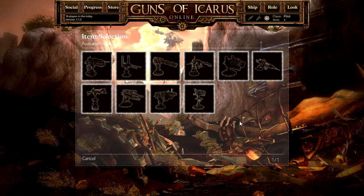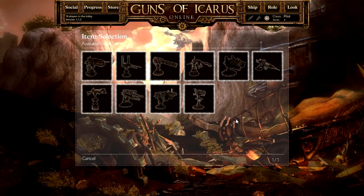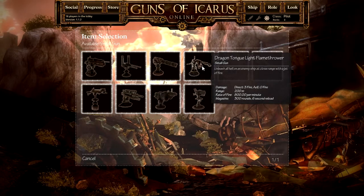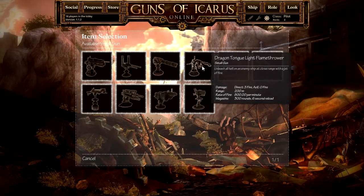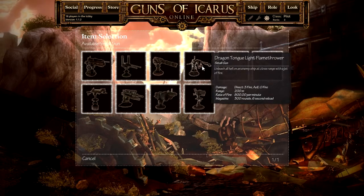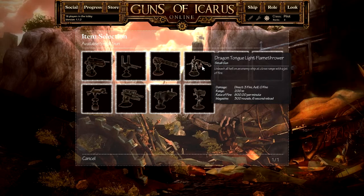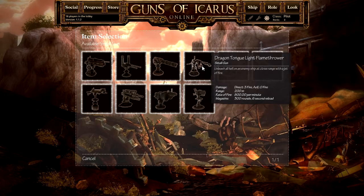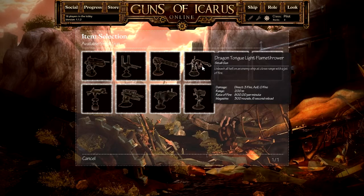Each gun in this game has its specific use and can be used to effectively cripple a ship. For example, the Flamethrower — a lot of inexperienced players laugh at it because it does very little damage and has a very short range. But its main advantage is that when you use the Flamethrower, you can set other weapons on fire. When you set other weapons on fire, they become unusable — you're basically crippling a ship's defenses, which is very useful.